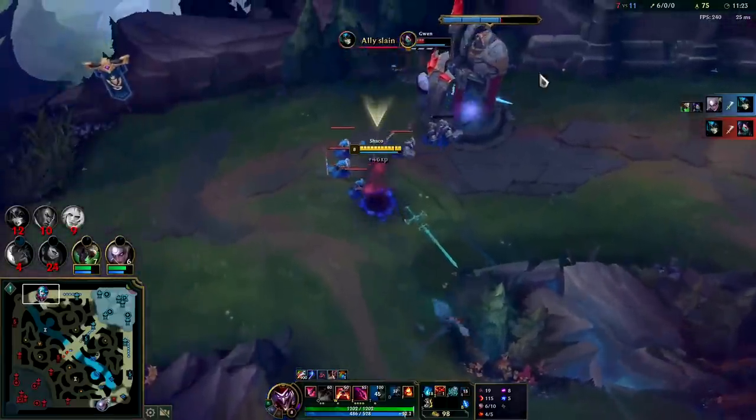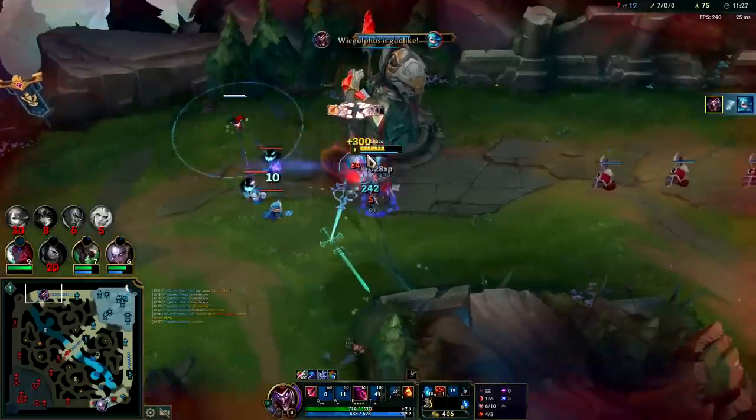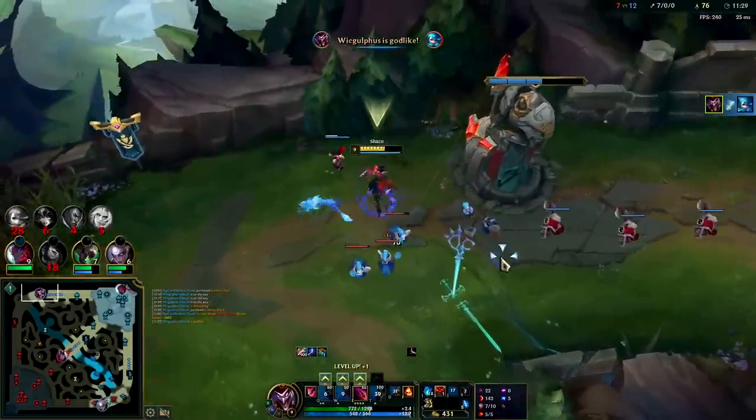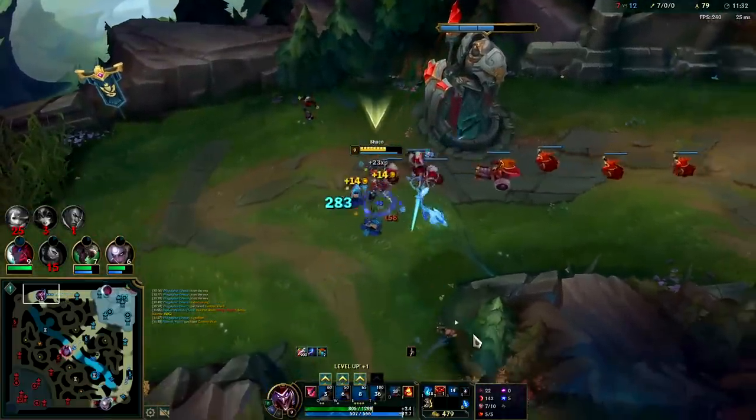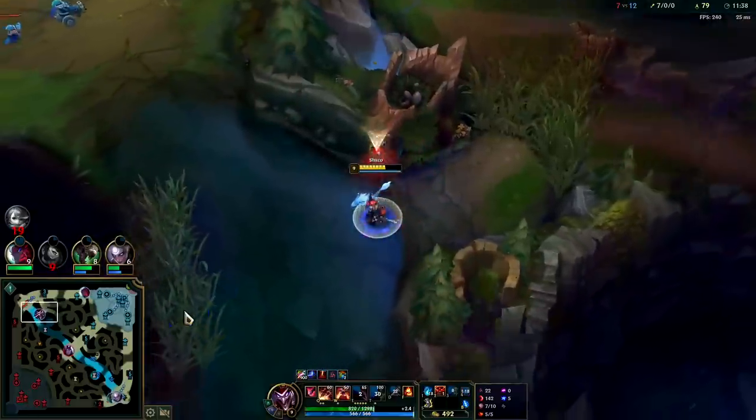We have the Q to get to her. Put box behind, go straight into autos, hold on to E for as long as possible since it outranges our auto attacks. Auto attack, E reset — not bad. Getting really fed. We have the dragon as well — playing for dragon soul as the win condition.